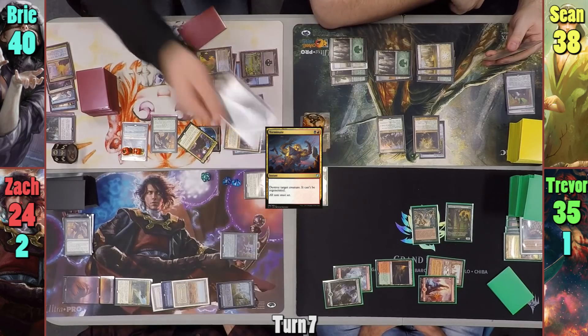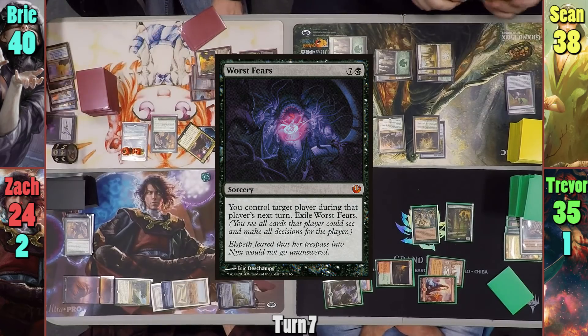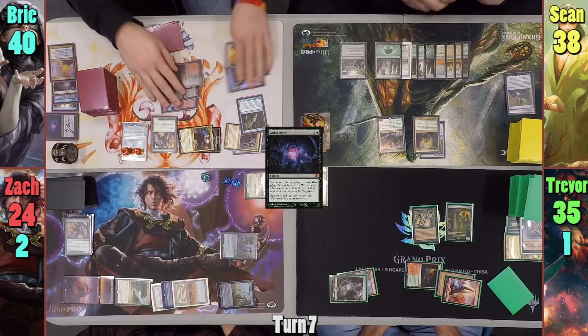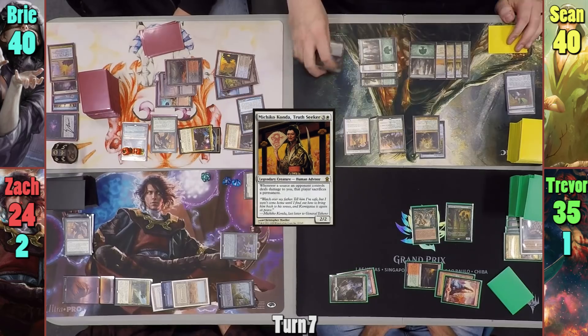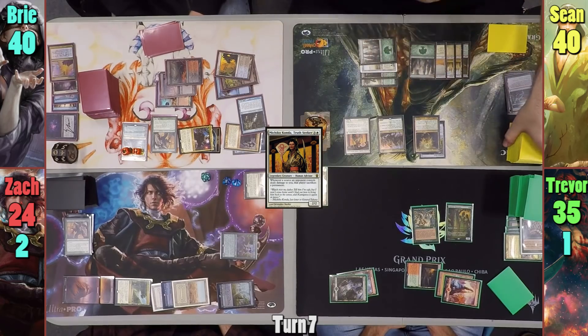She then taps out completely and casts Worst Fears, targeting Trevor. Sean draws and plays an Evolving Wilds, then casts Michiko Kanda, gaining two life as she enters. He cracks the wilds and passes to Trevor at end of turn.